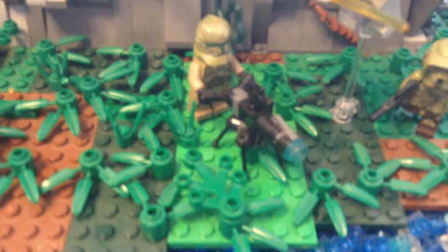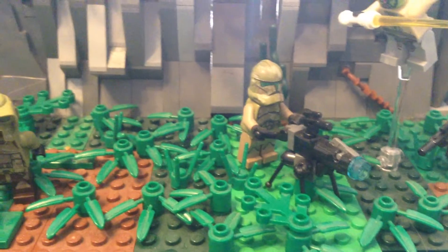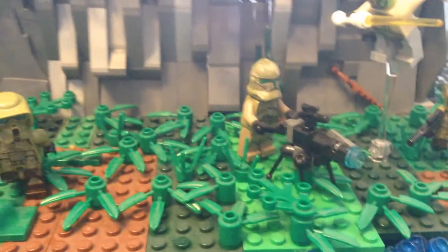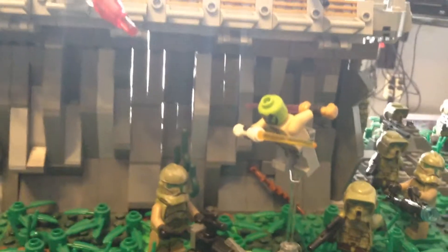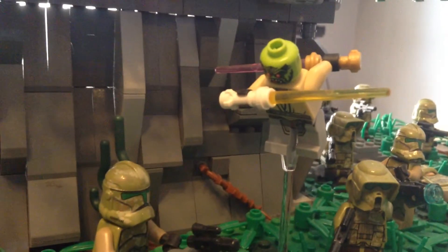I put another one of those stud shooters to good use as a stationary minigun for a 41st Elite clone. And here's the random Trandoshan Jedi — he has a yellow and pink lightsaber, one is a gold-tilt and one is white, all made out of miscellaneous parts from different sets and minifigs.